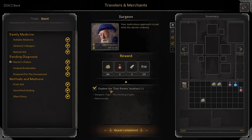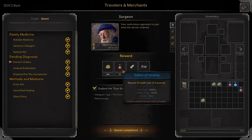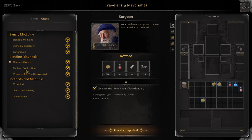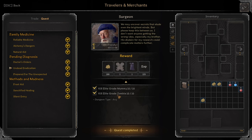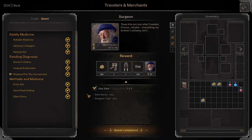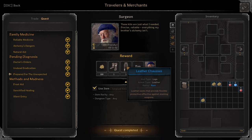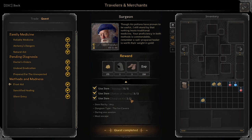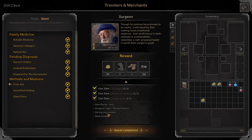Doctor's Orders: Explore the 4 Rooms location on the Howling Crypts. Reward: 6 Potions of Healing and 6 Bandages, both blue quality. Next: Undead Eradication. Kill 10 Elite Grade Mummies and 10 Elite Grade Zombies. You get Blue Reinforced Gloves and Blue Radiant Cloak. Prepare it for the Unexpected: Use 7 Surgical Kits. Reward: Blue Buckled Boots and Blue Leather Chaouses. Frost Aid: Use 5 Bandages, 3 Potions of Healing, 1 Surgical Kit — in Ice Cavern in 1 session and you must survive.